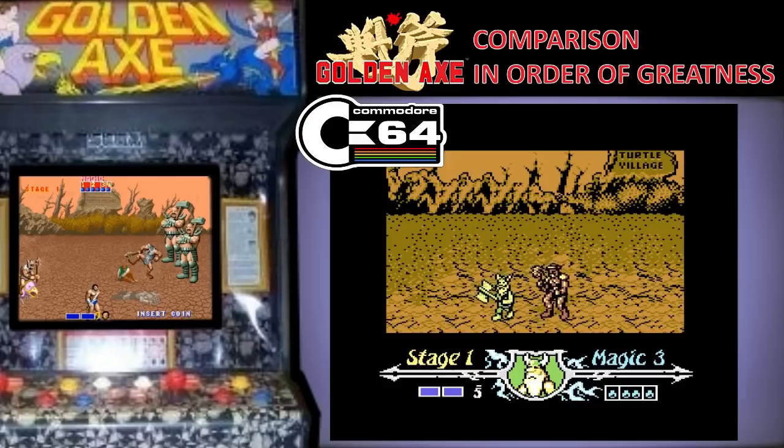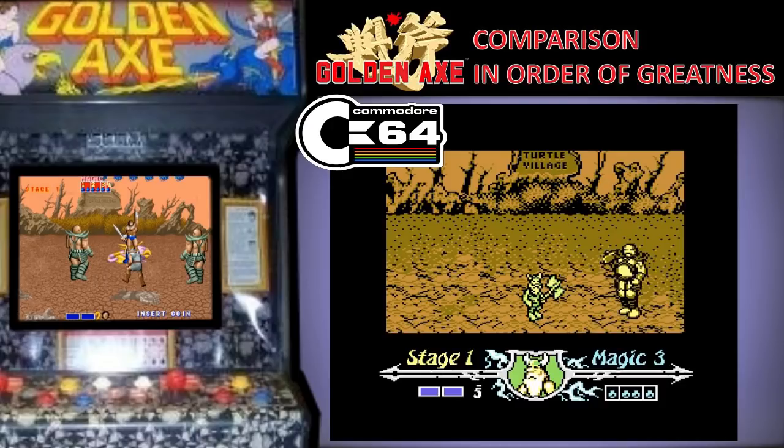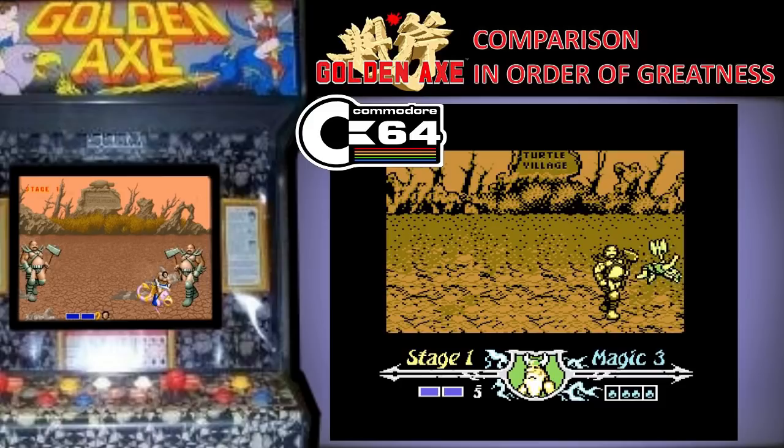The Commodore 64 is in 9th position. This version takes the Commodore's brown colours to a whole new level as that palette is awful. But this one does have a choice between music and sound effects and I feel that it really makes a difference. Unlike the previous two this is only one player, which lets it down. And it's a shame because brown colours aside this is pretty good and I enjoyed it as a kid.